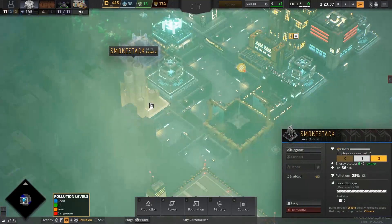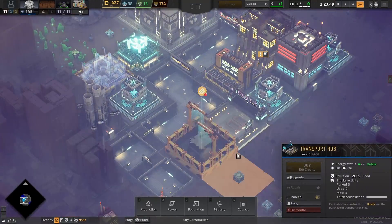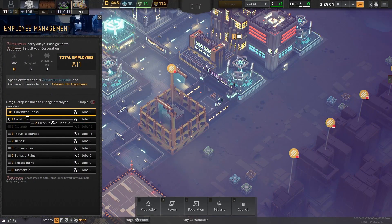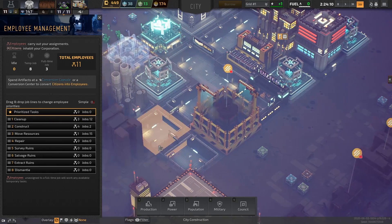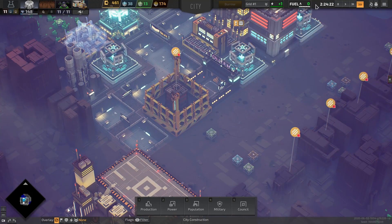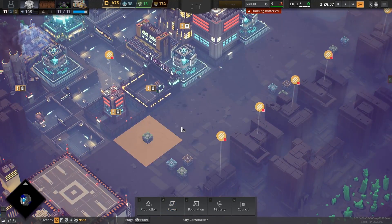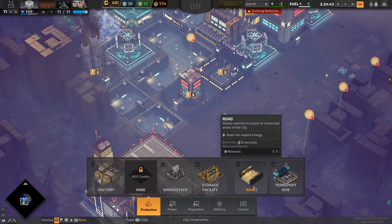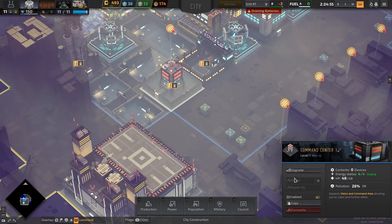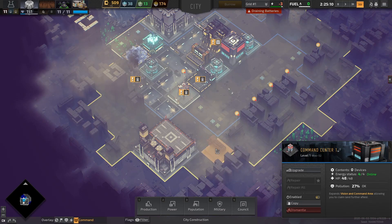Trash is going down, we're at 174. We're still waiting for our employees to transport stuff, and our command center is going up. Let's expedite trash waste disposal and see how that goes. Then we'll continue building our road all the way around. With the road up, our truck should be able to transport anything to the buildings built here. Command center should extend our range — it expands vision and command area, allowing us to claim further.